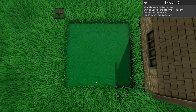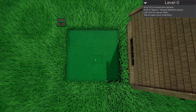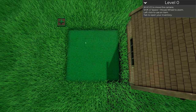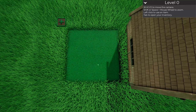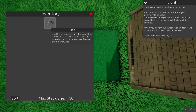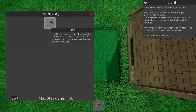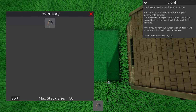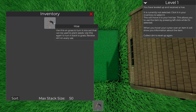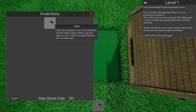WASD to move camera, shift and mouse wheel to zoom. Left click to use an item. Tab to expand the inventory. You have leveled up and received a hoe - it's currently not selected, click on it in your inventory to select it and move it to your hotbar. When you hover the cursor over an item it shows information. Use this on grass to turn it into soil that can be used to plant seeds. Receive dirt on every use.